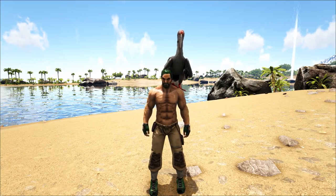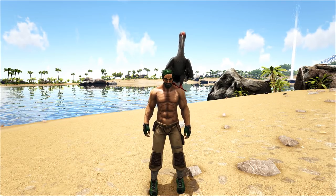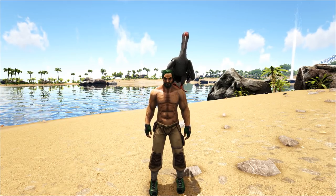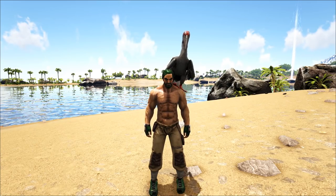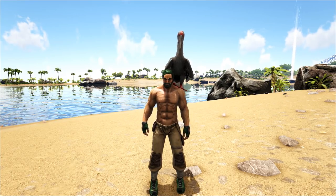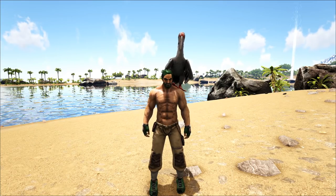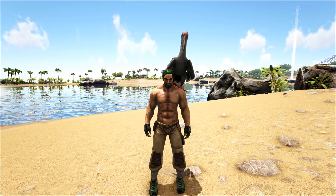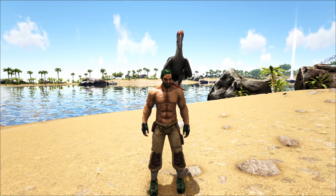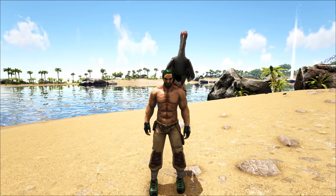Cooked prime meat stacks up to 30 once it's cooked, but in your inventory it only has a stack of one when it's not cooked. That's the easiest way to store prime meat. Prime meat jerky also stacks up to 30, and it lasts so much longer and has so many more uses than regular cooked prime meat. Also make sure you can get your cooked lamb chops. If you find an ovis that a raptor just killed, race down there, eat that raptor's face, take all that mutton and cook it off as quick as you can with a bunch of campfires.